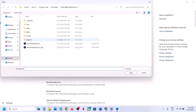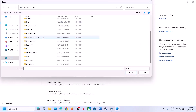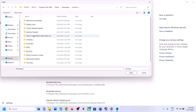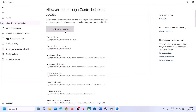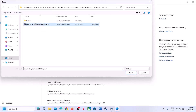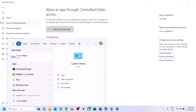Click Browse Apps, go to the game installation folder — if the game is in C drive, open C drive > Program Files (x86) > Steam > steamapps > common > game folder — select the exe file and click Open. Again click Add an Allowed App, Browse Apps, open the Dead by Daylight > Binaries > Win64 folder, select the exe file, and click Open.